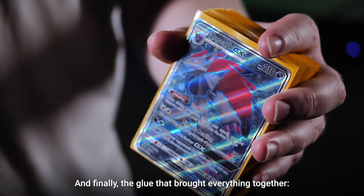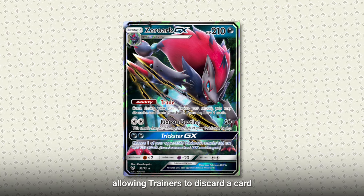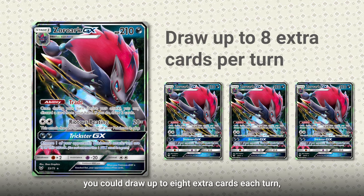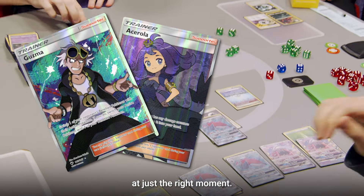And finally, the glue that brought everything together — Zoroark GX and its trade ability, allowing trainers to discard a card from their hand and draw two cards. With multiple Zoroark GX in play, you could draw up to eight extra cards each turn, allowing you to find key resources like Guzma and Cynthia at just the right moment.